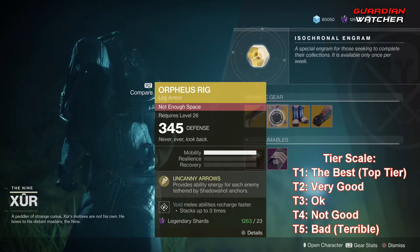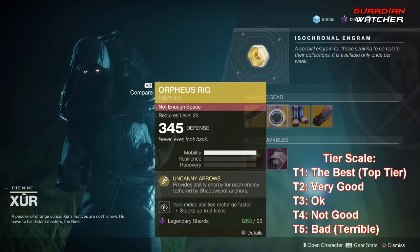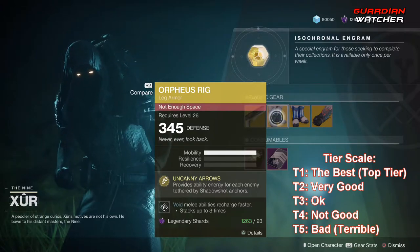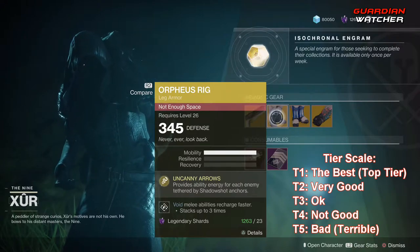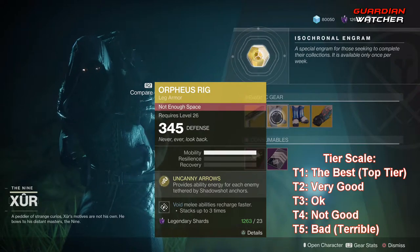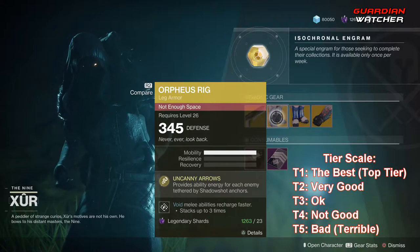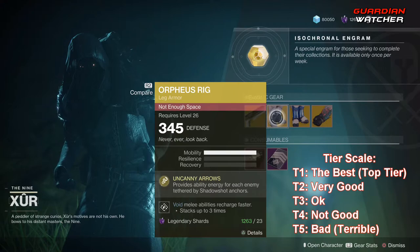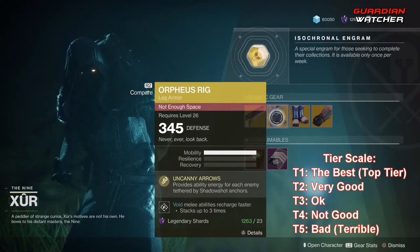Next we have the Orpheus Rig. The treasure perk on this is Uncanny Arrows, which provides ability energy for each enemy tethered by Shadowshot anchors. If you don't have this, it is a great 100% Tier 1 exotic for PvE. It's not that great in PvP unless you're doing something like Mayhem or a mode with lots of enemies and at least 6v6.